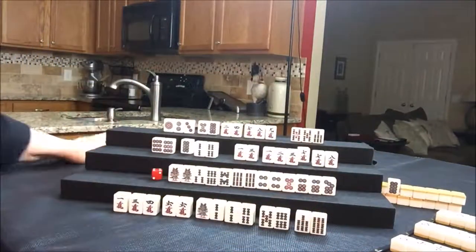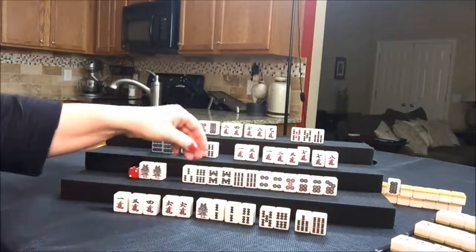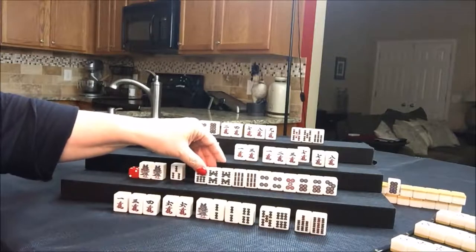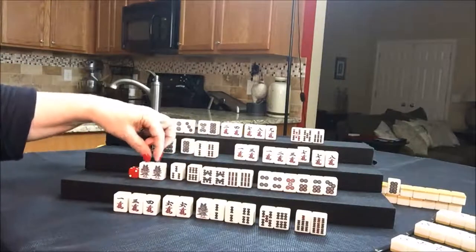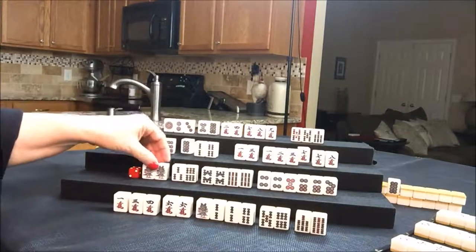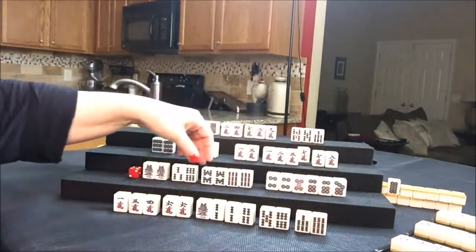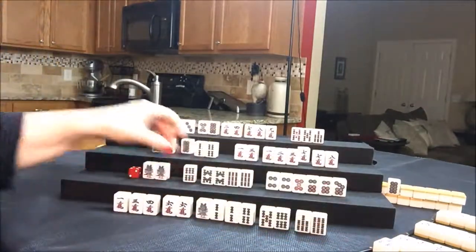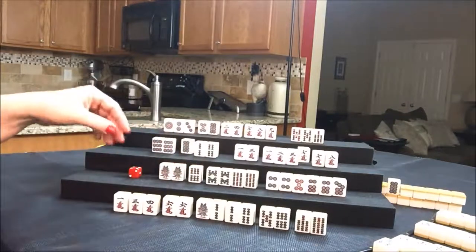Draw for South — eight bam. Pair, isolated. I guess this might be a pure double chi. Look at all these pairs: one, two, three, four, five. If we get two more pairs we would have seven pair. Let's discard the three bam. You can't have five blocks with seven pair.